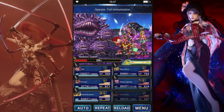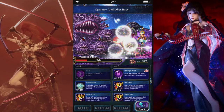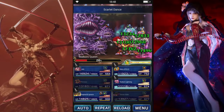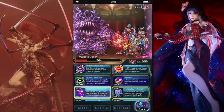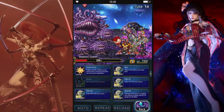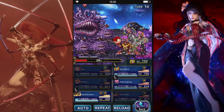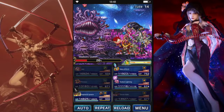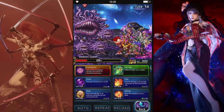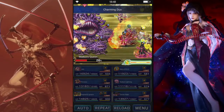And heal everybody up. Primrose — we still have a little bit on that, so we'll just refresh her limit burst. Riku died. Lilith is going to do a counter curse for magic mitigation. Actually, let's refresh break. This way Lightning can get her Limit Burst stacks as well. And Sighard will give general mitigation to the team.